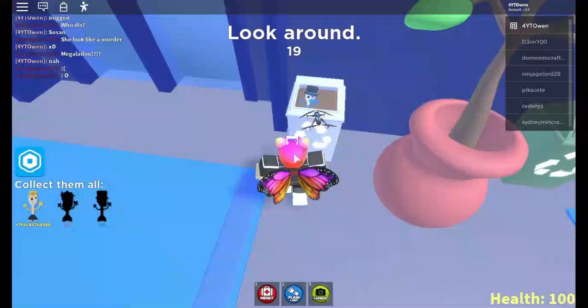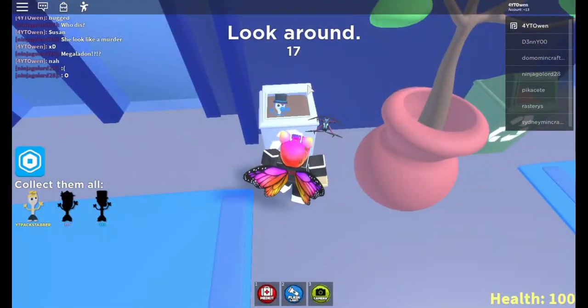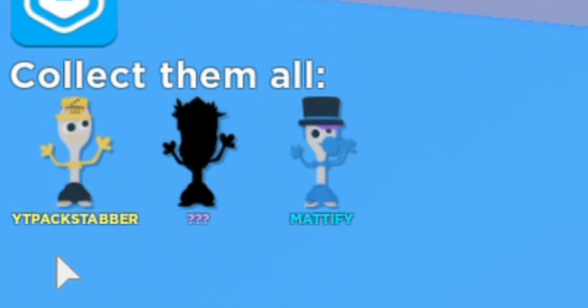The second one you need to find is over at the trash can. You want to look in the trash can and there's going to be a figure — this is Mattify. You're going to want to click him because he's trash, and that will add him to your inventory.